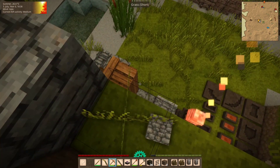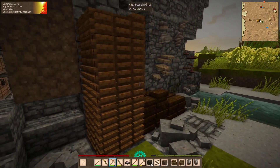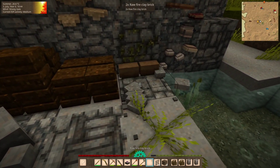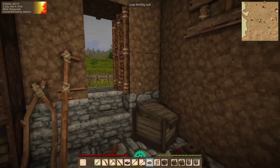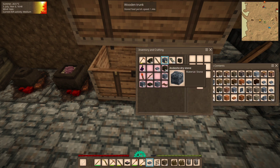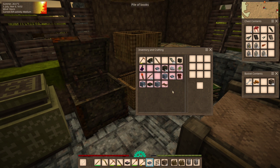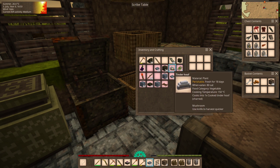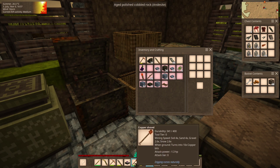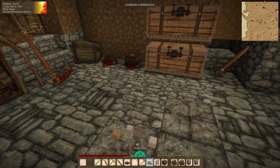I want a better ceiling, although I'm not sure what block I will use for the ceiling. I will have to do a lot of breaking and my inventory is full. Let's organize. There's not much that I can put away.